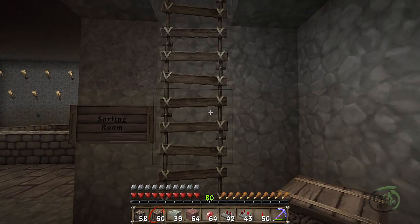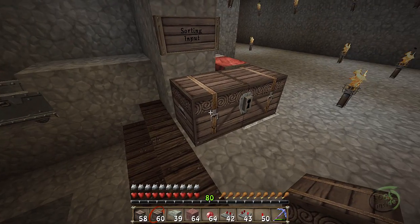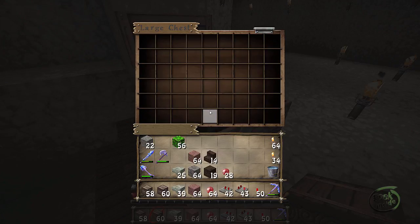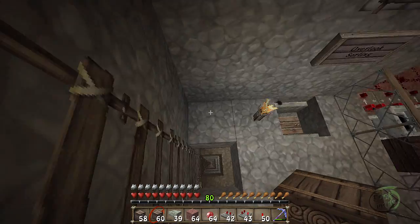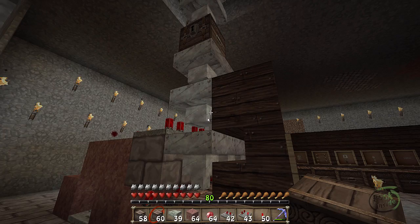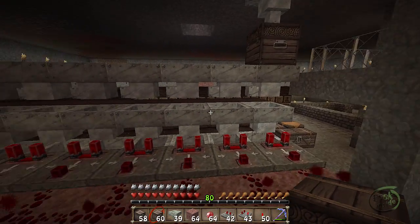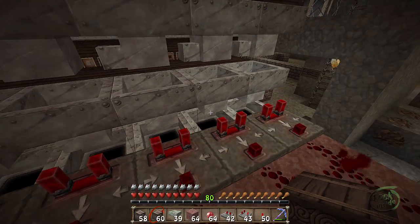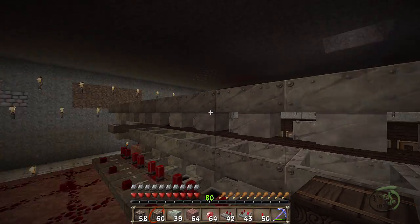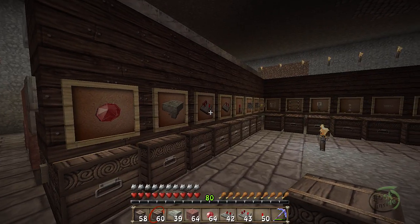Let's start upstairs. So upstairs we have this input chest. If I drop something in here, it's going to sort automatically down into the system. It's going to flow all the way through, all the way down this hopper chain, and it's going to be evaluated all the way across the board. This center row of hoppers is doing the filtering — see the comparators beside it — and it's flowing this direction, so it will flow all the way around until it finds the one it matches, and then it will drop into that chest.